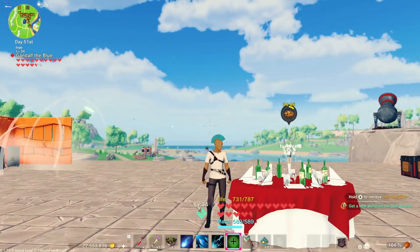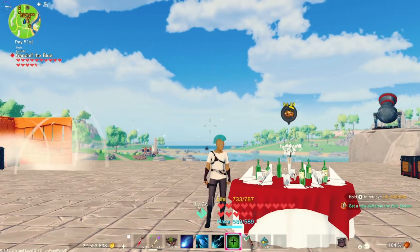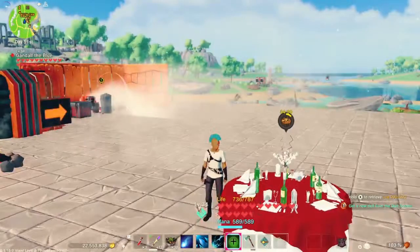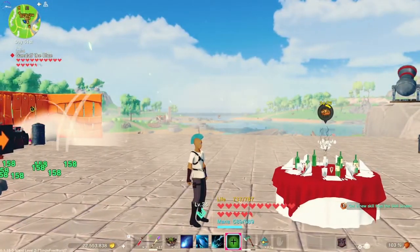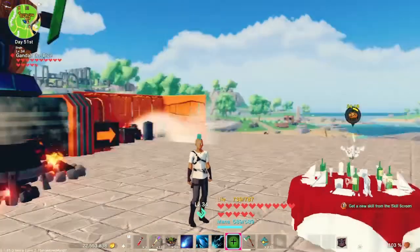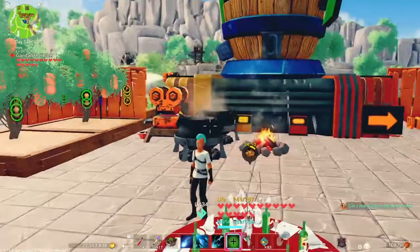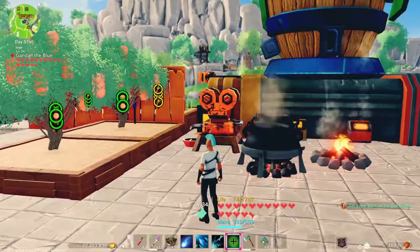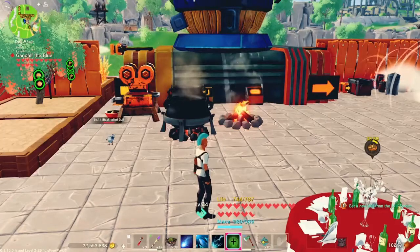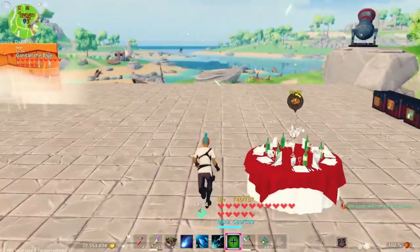Hey everybody, this is Greg with Your The Dad Gaming. Today we're going to talk about gold — how to earn it, what to do with it, and where you're going to spend it. Gold is used for a variety of things in the game: it's used to advance ages, repair weapons, extract seeds, improve seeds, and you can also use it to reset your skills. You get one free skill reset from your skill screen, and after that it costs a hundred thousand gold.